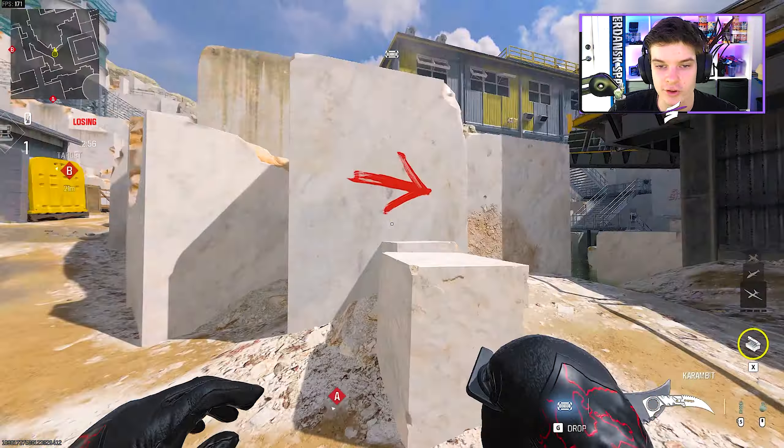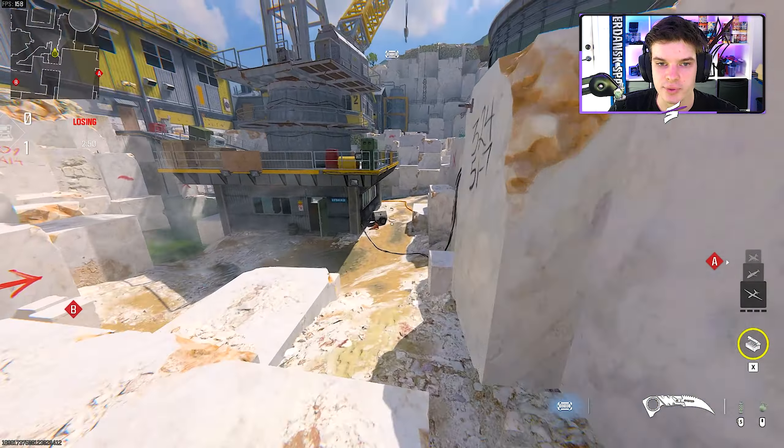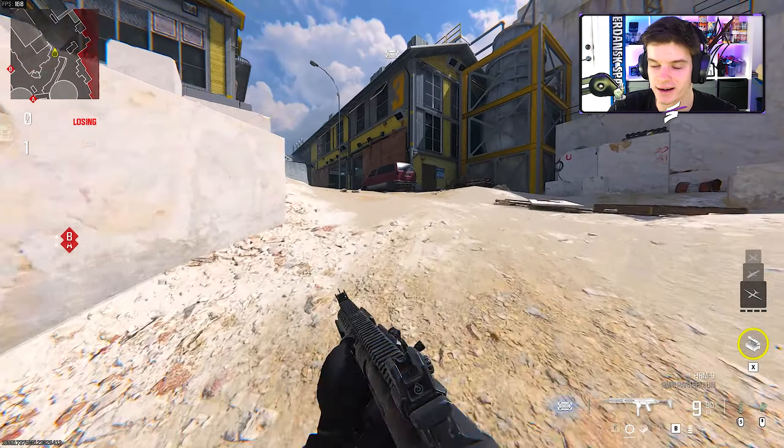This route is not only extremely loud but also risky if enemies are spawn sniping from that position, so be careful. But if they're actually not spawn sniping, pushing through the middle is a really quick way to get to the spawn and get a lot of kills.